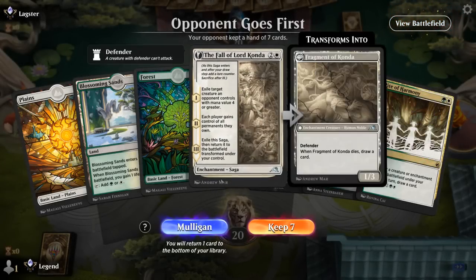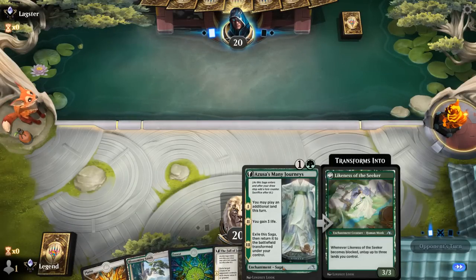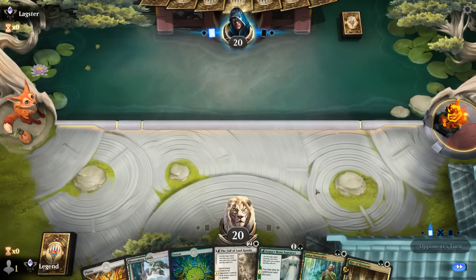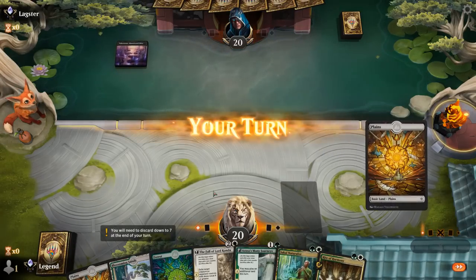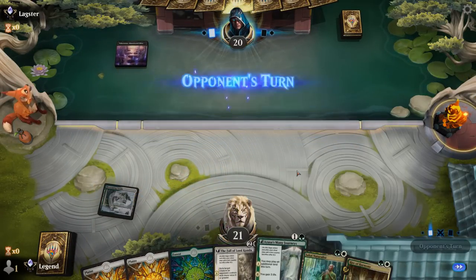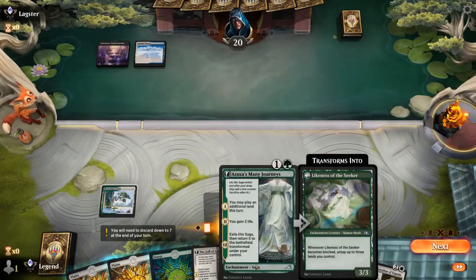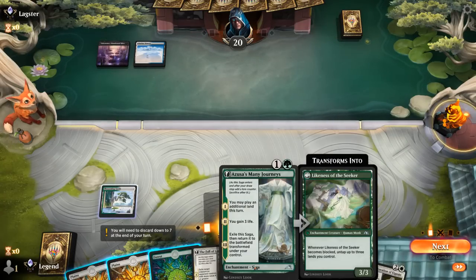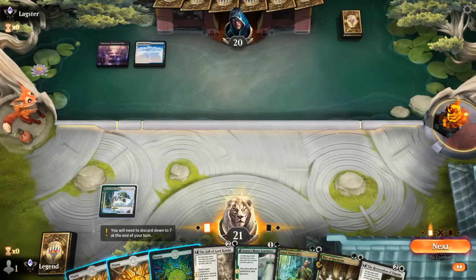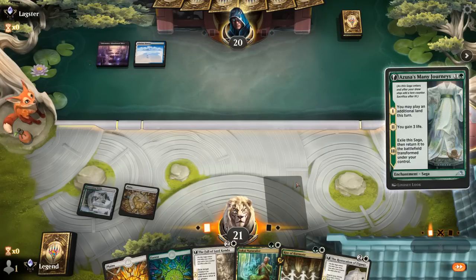Game one, we're on the draw with a fine opening hand. Turn two we can start with Many Journeys or play Naturalist first — depends on whether we expect it to survive. Against Monoblack, we'll probably lead with Many Journeys, and then we can potentially draw cards once we get things in play. We can also Restoration next turn depending on what happens.